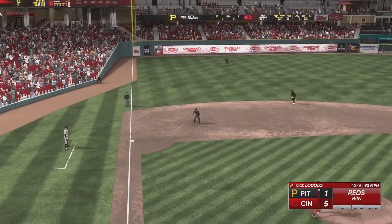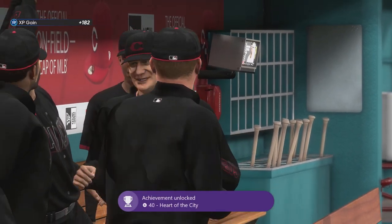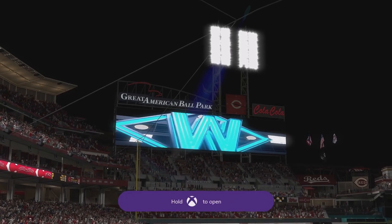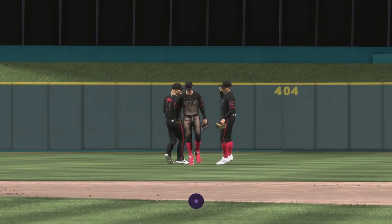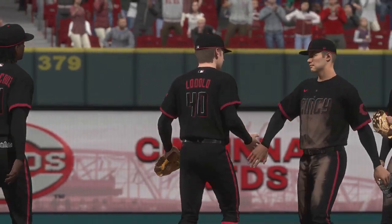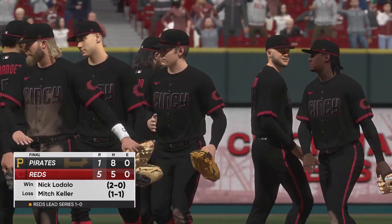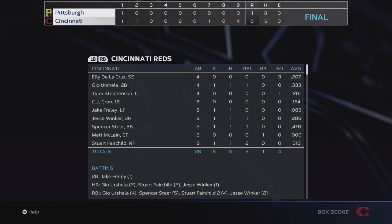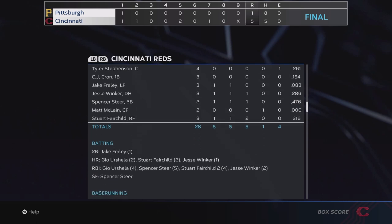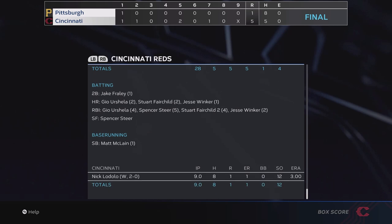Matt Frazier sharply hits it to Steer — and that is it! The Cincinnati Reds win this game five to one on a complete game pitched by Nick Lodolo. We've also earned an achievement for winning a game in our City Connect uniforms, which I really do like — they look great in the game. Nick Lodolo is now 2-0 to start the season. Looking at the stats: nobody had multiple hits, but we had three home runs — Fairchild, Urshela, and Winker all go yard. Lodolo: 12 strikeouts, complete game.